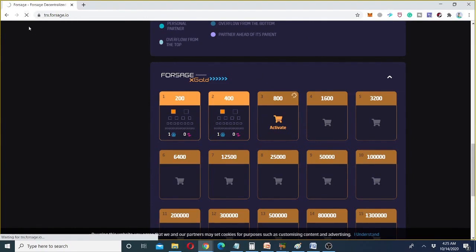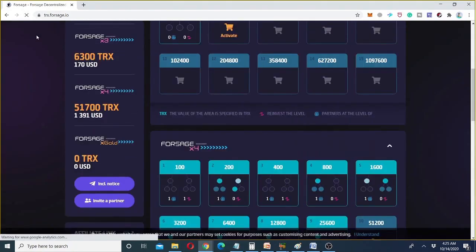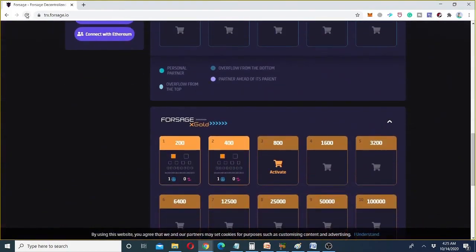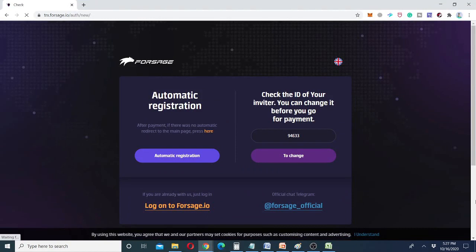So far the buying is not yet confirmed — just refreshing again to wait. After a few more refreshes, you can see that the buying is confirmed. This was a very simple method of how to buy Forsage X Gold slots — very similar to the X4 and X3 slots.